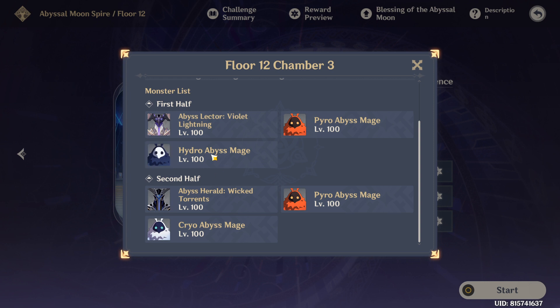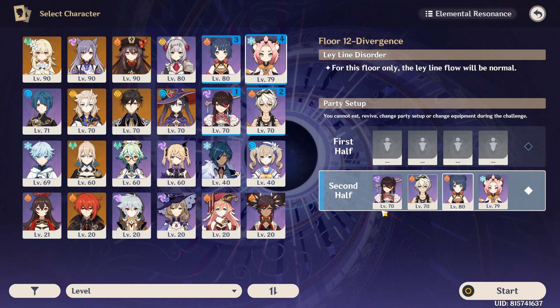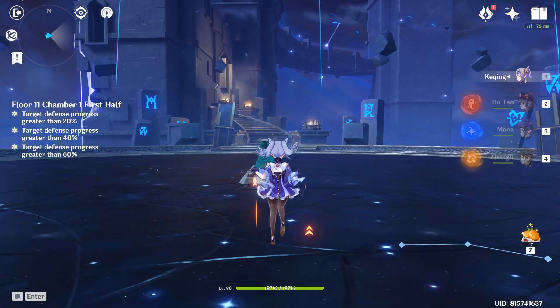Chamber 3 is something interesting. You have to focus on the Hydro Abyss Mage first because he can put a bubble on you and stop your DPS. Then go to the Abyss Lector and kill him — the Pyro Abyss Mage will be collateral. You can use Sucrose on either of those portions. For the second half, Beidou will destroy the shield, give you stagger protection from the spinning Herald, and kill the Abyss Mages as collateral. Characters like Xiangling are also great. These two — Sucrose and Beidou — are the best 4-star characters right now.